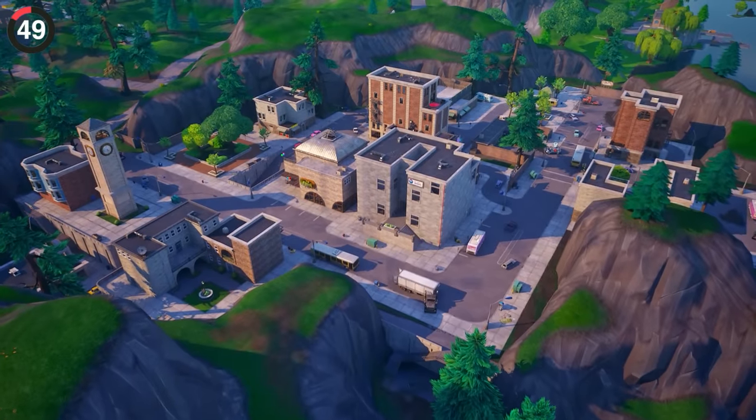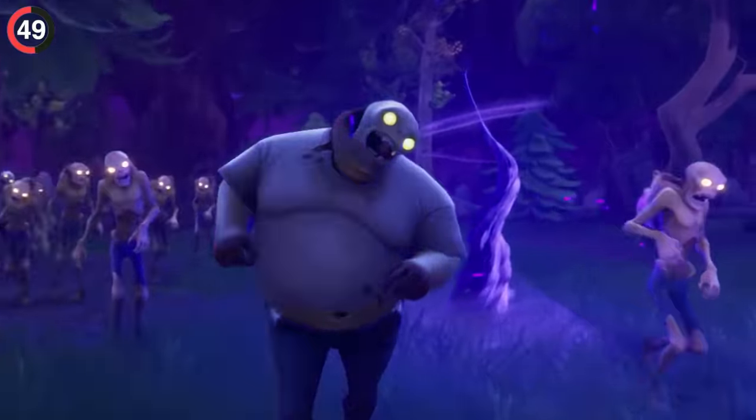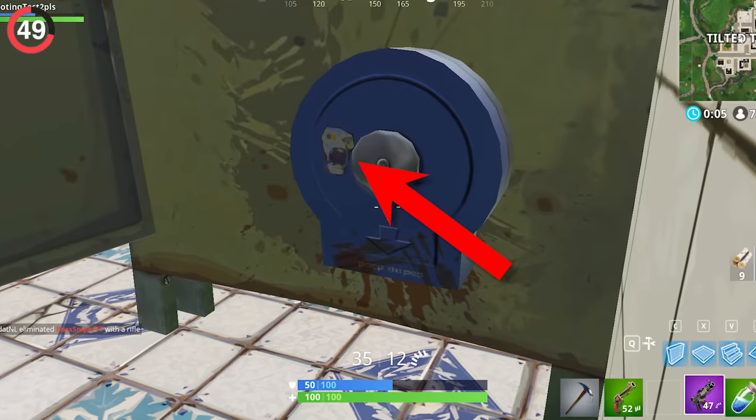But one place you don't want to look is in Tilted's toilets. Inside the cubicles, you can find a reference to the husks from Save the World on the wipe dispenser. But clearly someone isn't using it — look at this mess. Yuck.